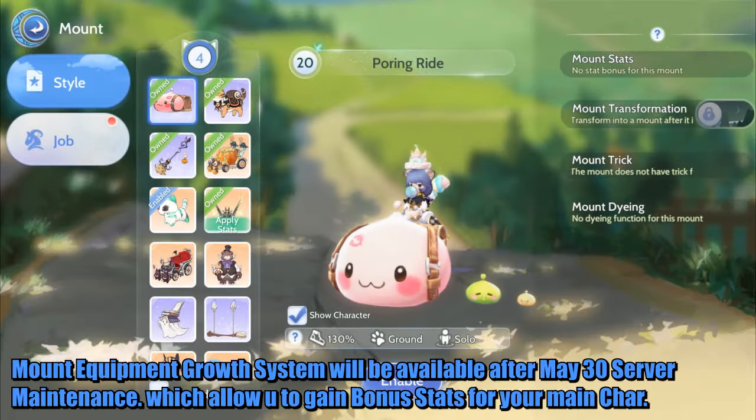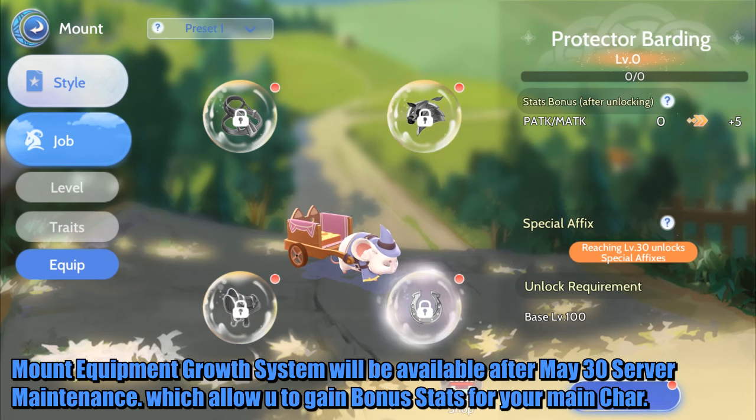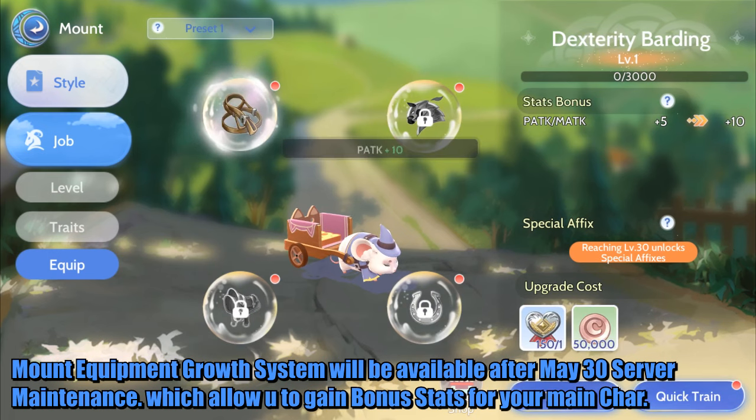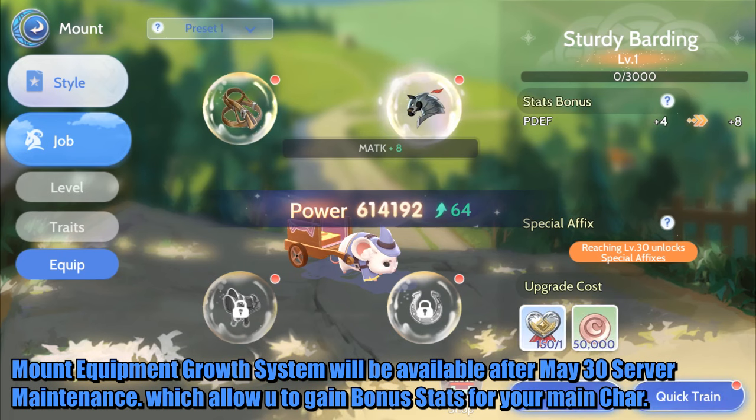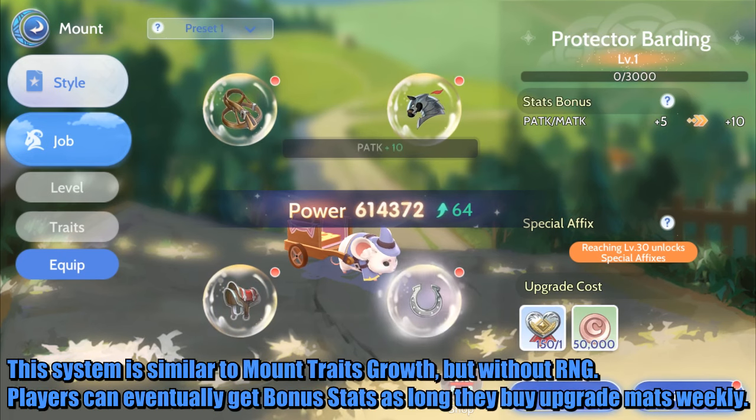The Mount Equipment Growth System will be available after May 30th Server Maintenance, which allows you to gain bonus stats for your main charm. This system is similar to Mount Drates Groove, but without random.